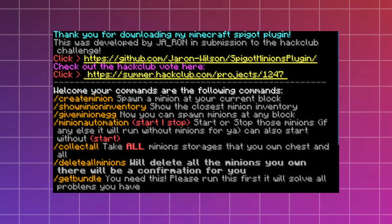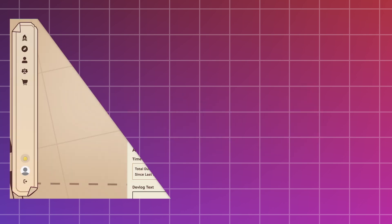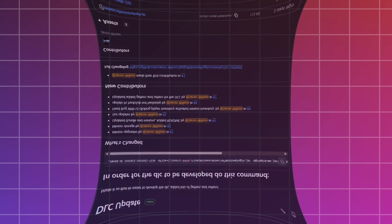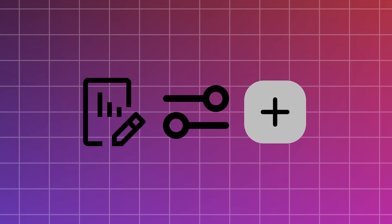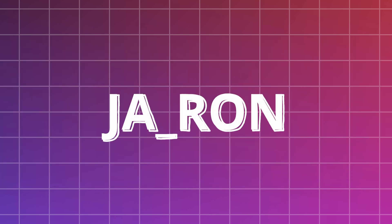I made this plugin built for the Hack Club Hack-a-Time challenge. It's designed to let you not just save time, but measure it, manage it, and master it. If you're part of the Hack Club challenge, check me out via the link in the description. There is also a DLC currently being developed so I can have more minions and more customizations. Here are all the controls and commands you can type in chat to get this information — thanks for watching.